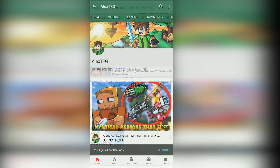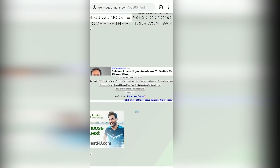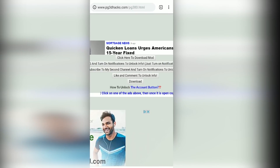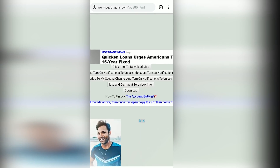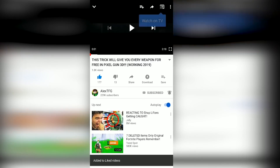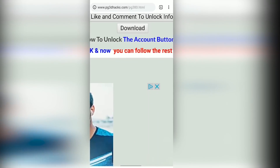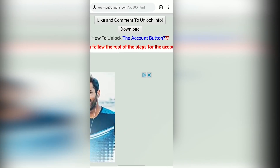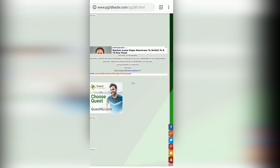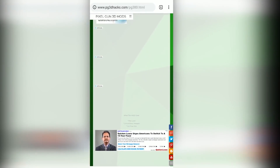Subscribe to my second channel — sorry about that — subscribe and turn on the bell. Go back and like this video. You don't have to do this part on the website, you can just do it right before you go. Like it, then go back, and the download button is now clickable.